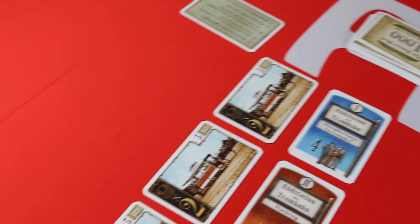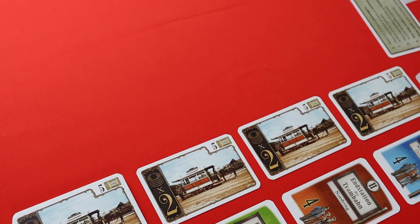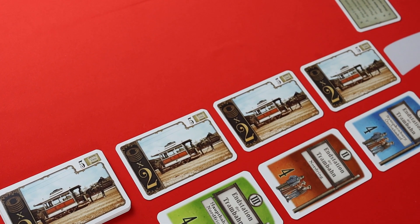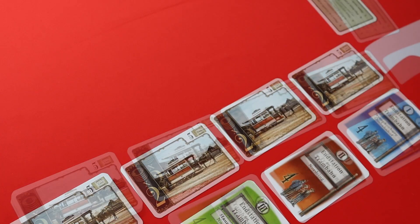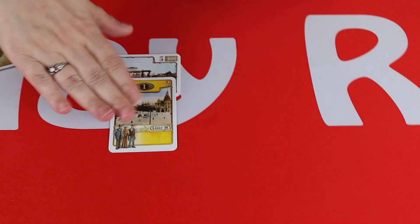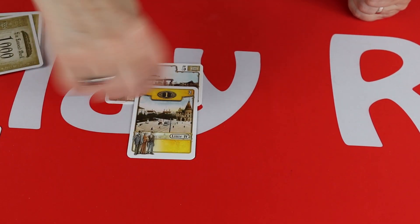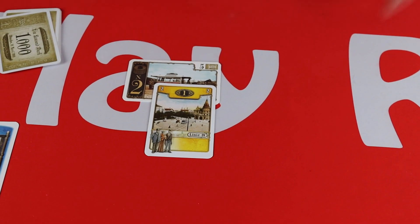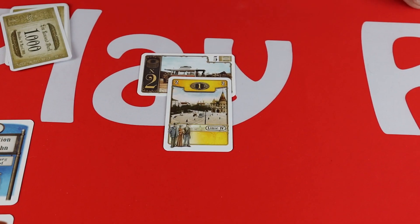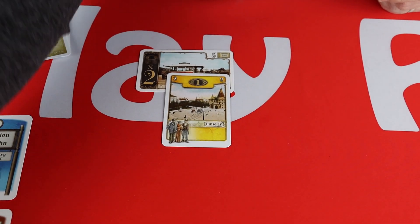Then your next action is to purchase the train carriages. You can see here we have multipliers of two, and these are going to cost me 5,000 marks - at the moment that's my only auction. So I spend 5,000 of my marks to buy a train and pop it here under my station. Now if you get to the end of your turn and you have stations out that don't have trains supporting them, you must discard them - so it's pretty pointless placing stations unless you can play a train to support them.